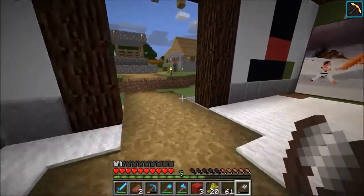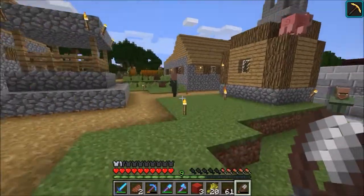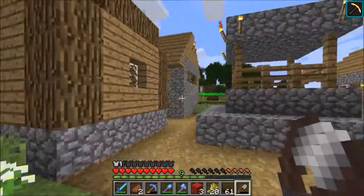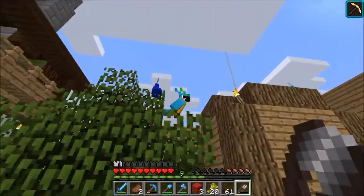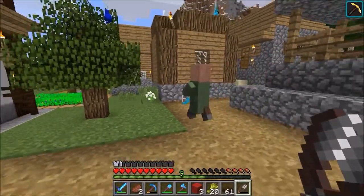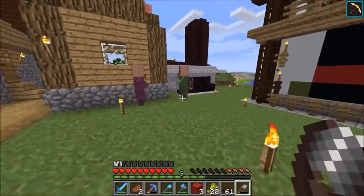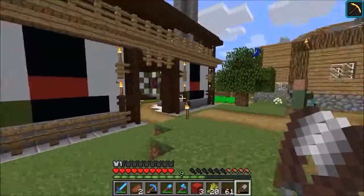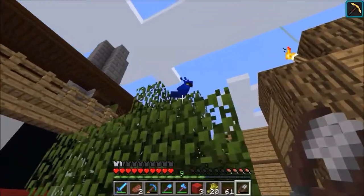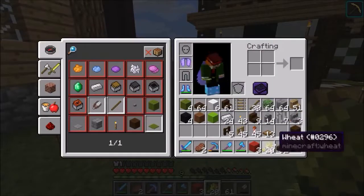First things first, we are in a new snapshot, which is 17W15A, and that means the parrots are better now. You don't have to use a lead to get them to stay in one place — you can just right-click on them, and you can make them sit down and stand back up again. So that's really handy. I'm thinking we're gonna end up putting trees maybe over in there and all around the village, and we'll have the parrots sitting up in the trees — pretty immersive.